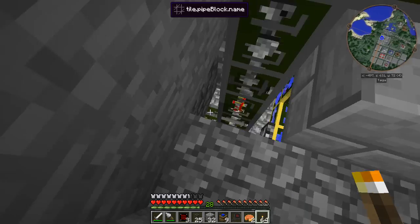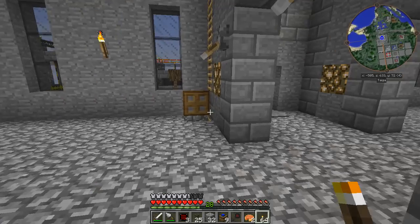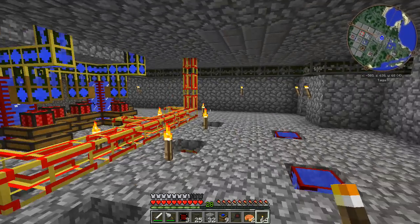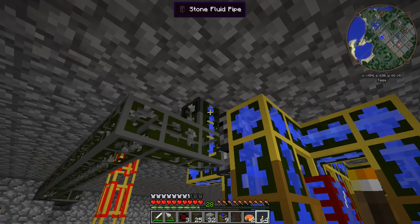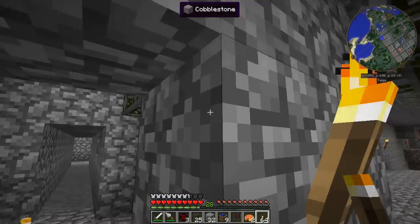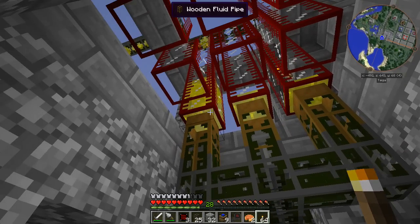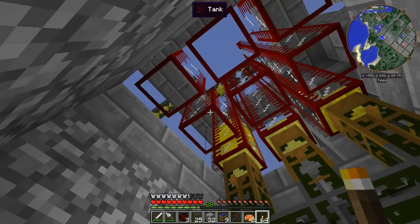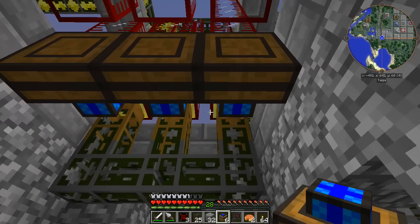That connects down this way - now we've used pipe plugs because I haven't done sexy waterproof multicoloured pipes. But yeah we do have this stone pipe here connecting up from under here all the way through to this little section. For now we've only got these three tanks going. There's still quite a lot of gas left still to process, but to end this off, because we need to process all of this before we can do anything else.